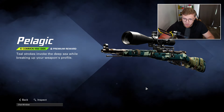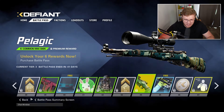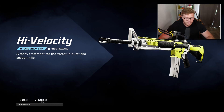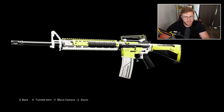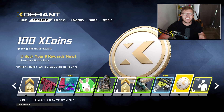We've got the Pelagic M60 skin - that scope just looks madness on that. Similar to what I said about the Vector skin, I like this a lot, that is good. Then we get another 100 X coins taking us to 700.